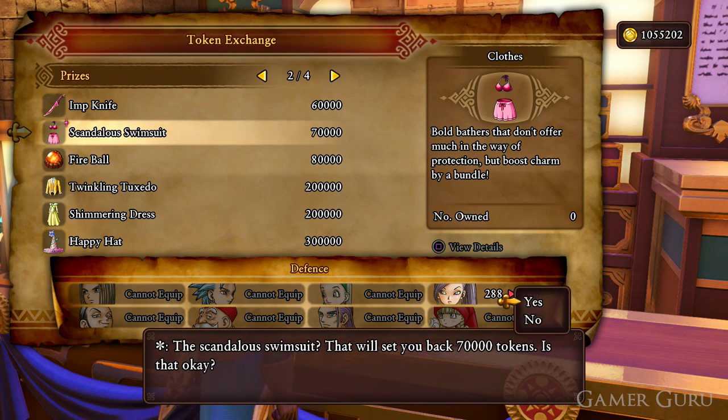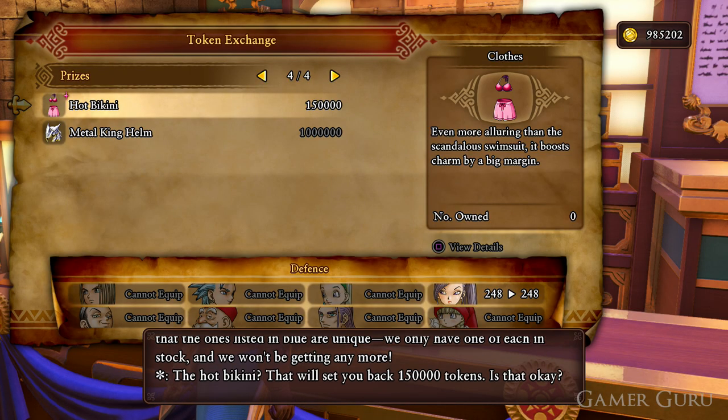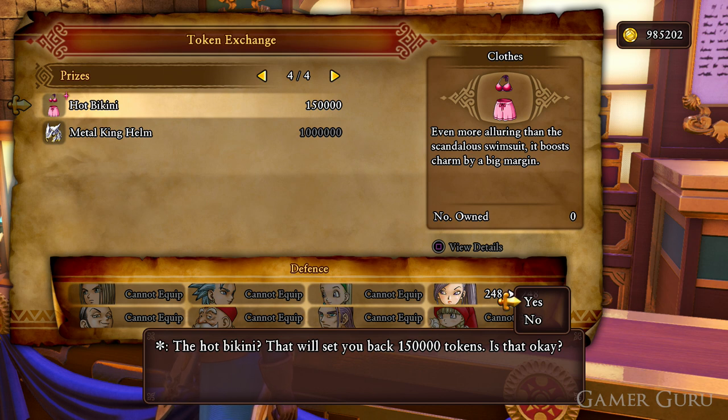The Scandalous Swimsuit will be available as a prize pretty much as soon as we unlock the casino in Octagonia. However, for the Hot Bikini we will actually need to be in post-game events, and once we're in post-game we can just come back to the prize counter and obtain the Hot Bikini for 150,000 tokens. That seems like a lot, but again it's not too much — even if you don't want to gamble, you can simply exchange gold coins for tokens.